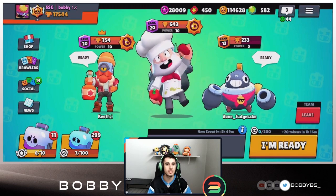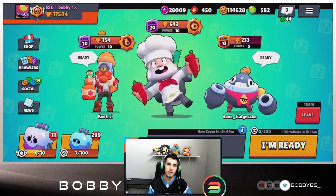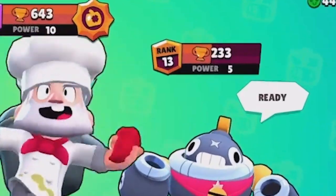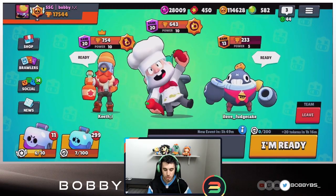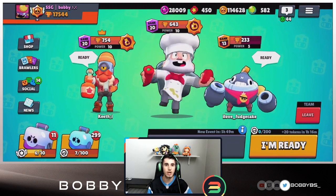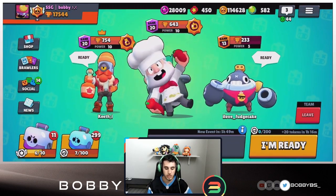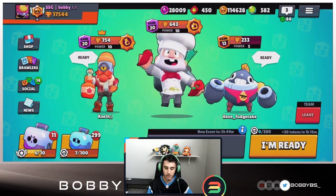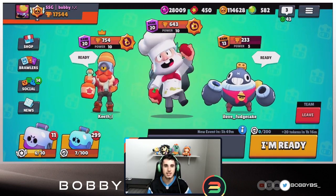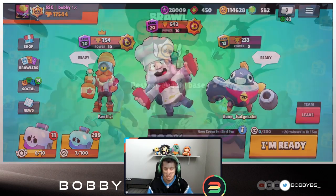For today's video, we're heading into Nuts and Bolts, which is insanely sweaty right now — there's a ton of good players on it. Hopefully we don't match up against the super sweats because I don't think we can win. We're gonna be playing triple throwers, which you guys saw recently when we played with Ash and OG in Gem Grab. Let's hop into it and see if we can get some dubs.